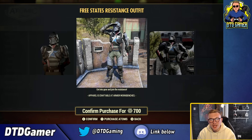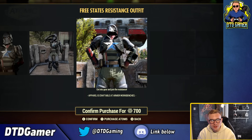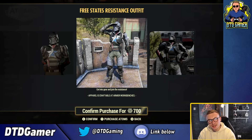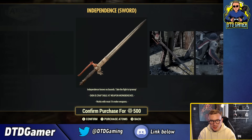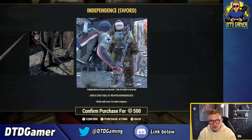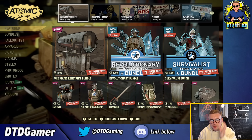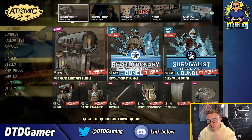The outfit I really, really like - it looks very cool. I wish they'd add some new Free States resistance faction into the game to go with it; maybe this resistance comes back and they're hiding in a vault or something. The Independence sword looks pretty cool too. The backpack, curtain door, and wasteland debris are also included - individual prices are 500, 350, and 250 atoms respectively.